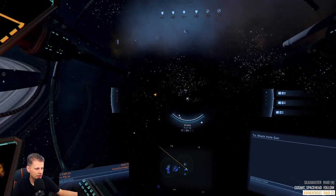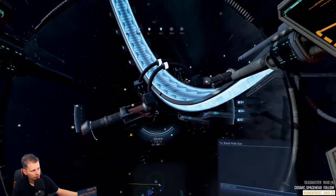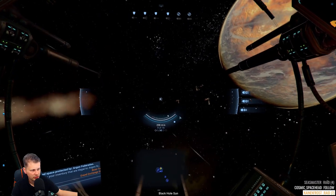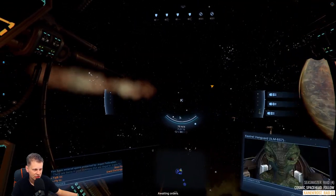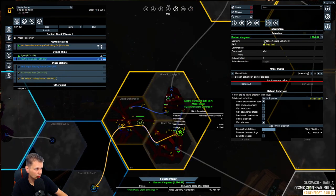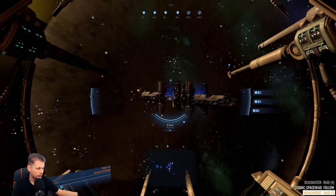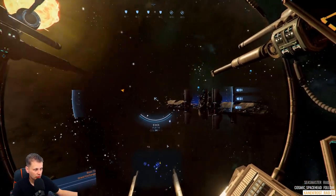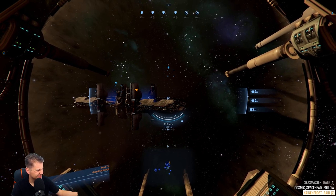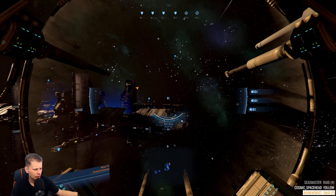We need two more relation points with the Argon faction. There's a trade station right around here — I need to remove the Kestrel's waiting order so he can start working with this. Having it this close is perfect. Let's get a closer look — they have some pirate issues. There's also going to be a repair dock in this system. We need to be careful about the guns we use — they shoot a massive amount of bullets and not all of them hit the target.